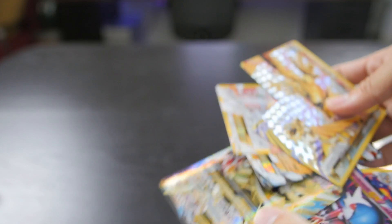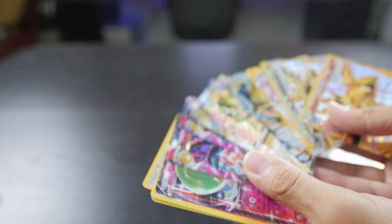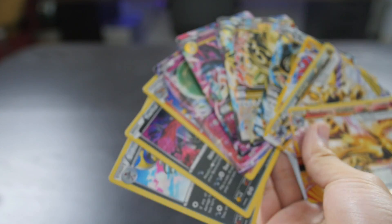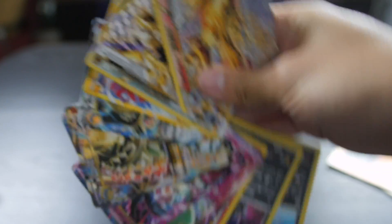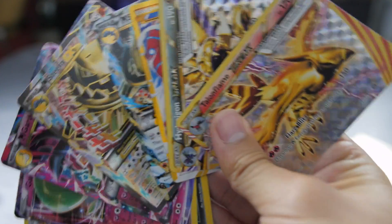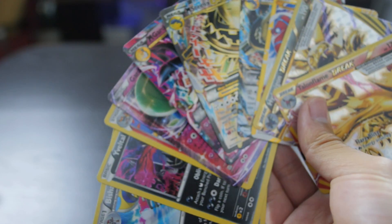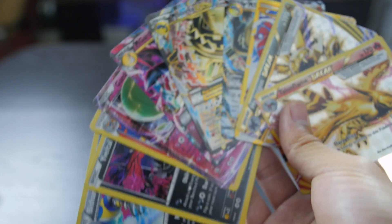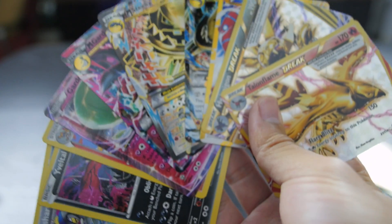So once again, thank you guys so much for subscribing. If you liked the video, I think we're going to start doing this every month - just pick up like 20 or 30 packs and keep opening them. This is more than we got in any of our Booster Elite Trainer boxes or booster packs or blister openings. Look at all that shiny stuff! This is Alex and Lita - Jackpot Tiger. We named the channel right! See you guys next time. Bye.